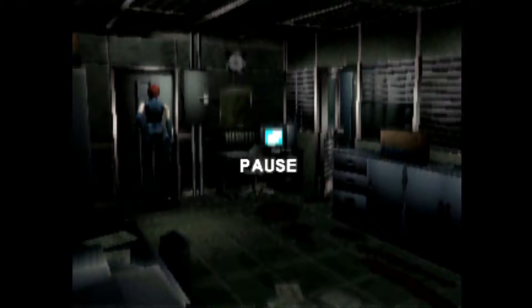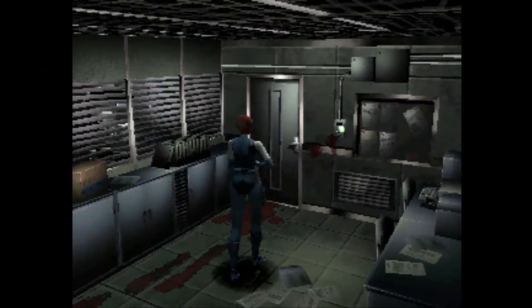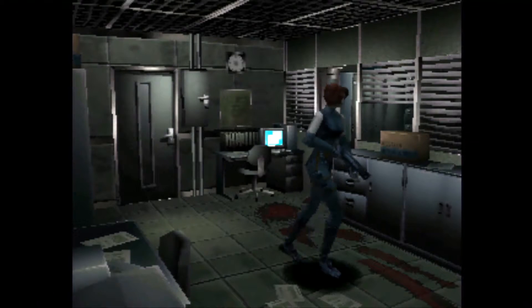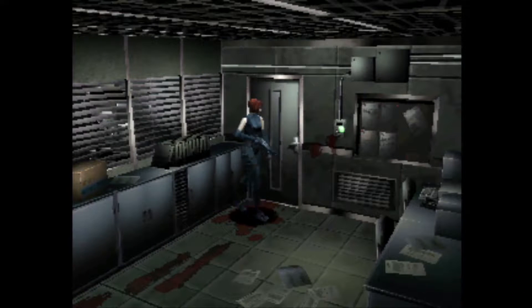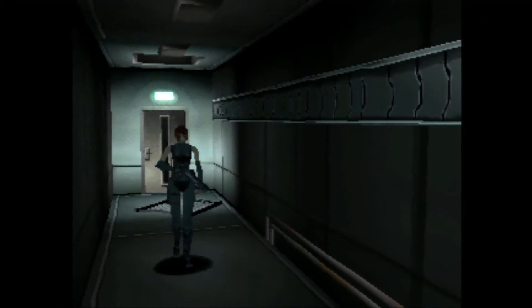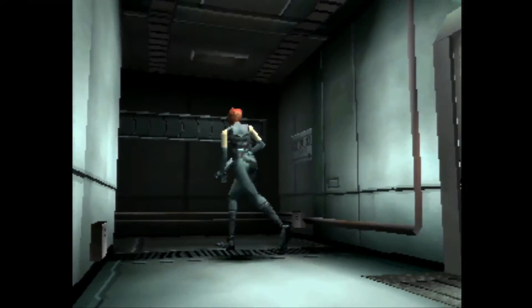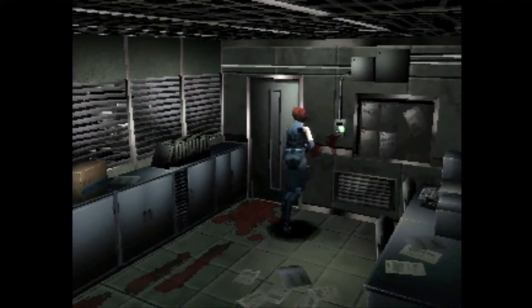Hello everyone, welcome back to Dino Crisis on the PlayStation 1 — I'm playing it from the PS3 but it's a PS1 title. Last time we ran into a T-Rex. As for what I'm supposed to be doing next, I can't really remember — I haven't played this in several weeks. I remember going to the main hall; I think there was a door behind the stairs I now have access to. This way is the communications room — the computer room where Rick is. That one's the management office, and this was the save room.